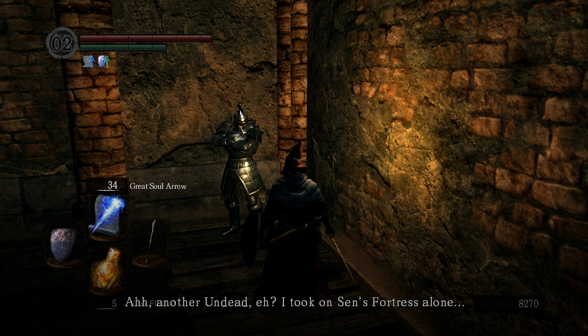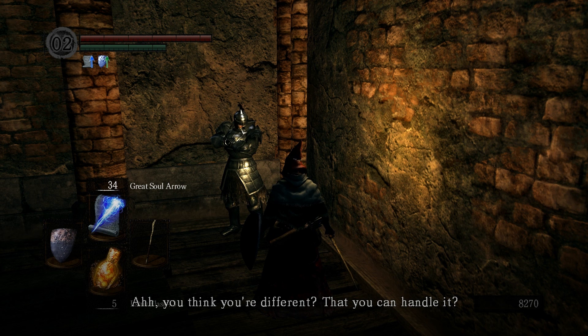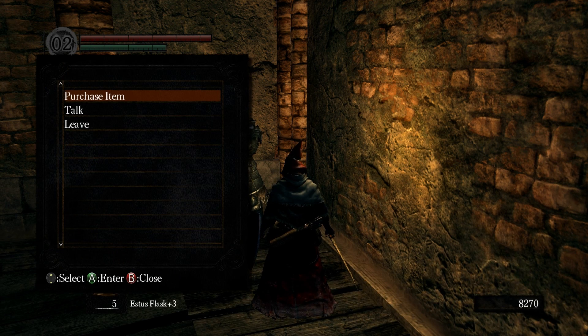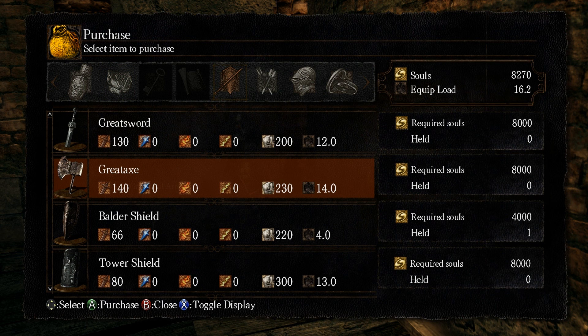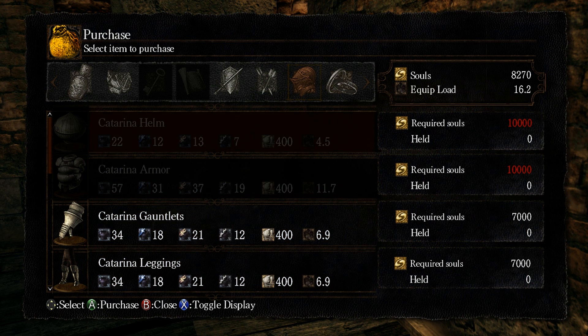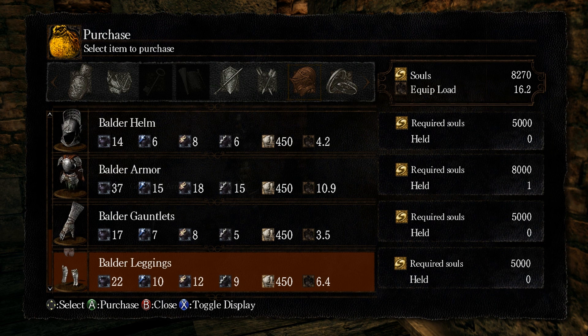Another undead. I took on Sens Fortress alive, but I'm no different from those vile creatures — I was driven by conceit. You can buy some stuff from him: black firebombs, green blossom, titanite shards, and large titanite shards. But don't buy them from him because he's a bit more expensive. Some weapons, some shields, normal arrows. You can also buy the Katarina helm, the steel set, the boulder set, and the other stone plates.